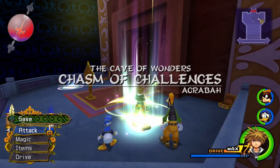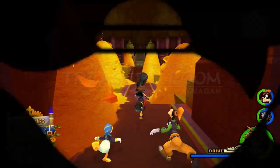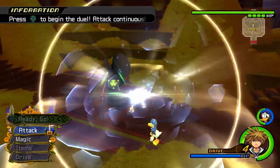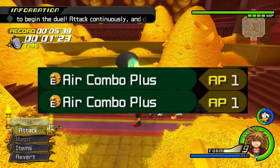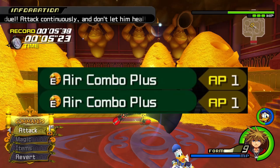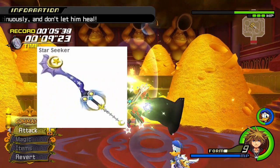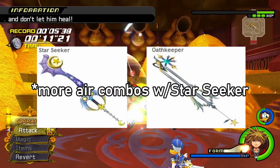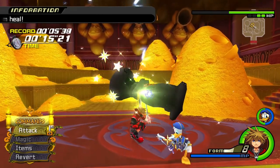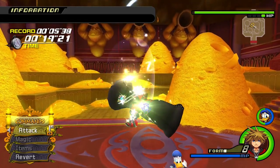Valor Form: The best place to level up is by far the treasure room in Agrabah, in the Cave of Wonders. All you have to do is keep attacking the enemy. I highly recommend the best abilities, like Air Combo Plus. I would also recommend equipping the Starseeker Keyblade along with Oathkeeper to increase your time inside the Drive Form, starting your combo with the square button so you can instantly go into an aerial combo.